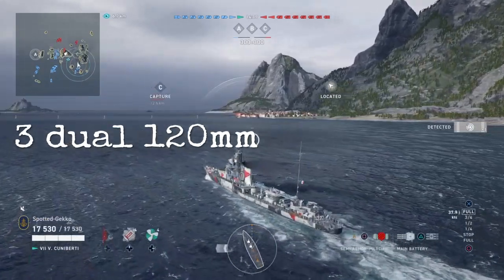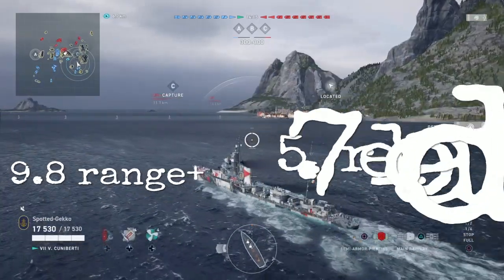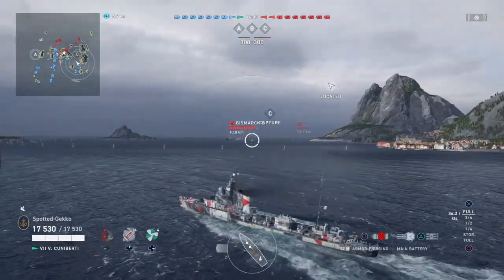Her other trait, which I think is beautiful for the Destroyers, is the ability to utilize SAP shells. You have a choice — SAP or HE. You can switch back and forth, but it's nice to have that choice. You have three dual 120mm guns, 9.8 range, 5.7 reload. HE is around 1,900. The SAP shells do about 3,000, so you can't go wrong there.